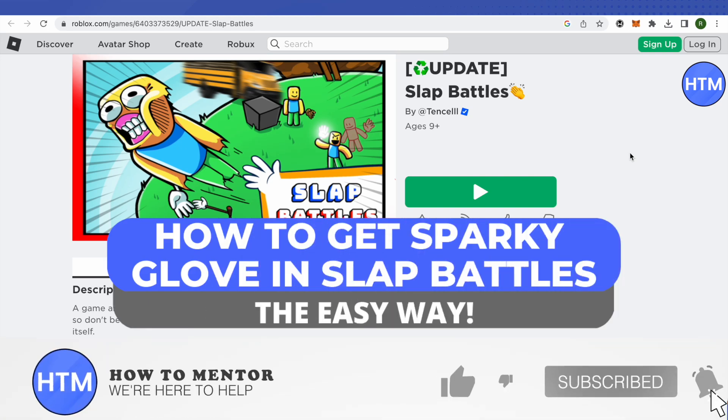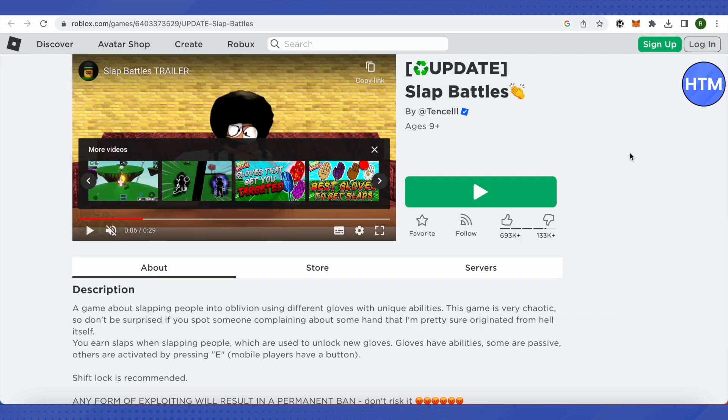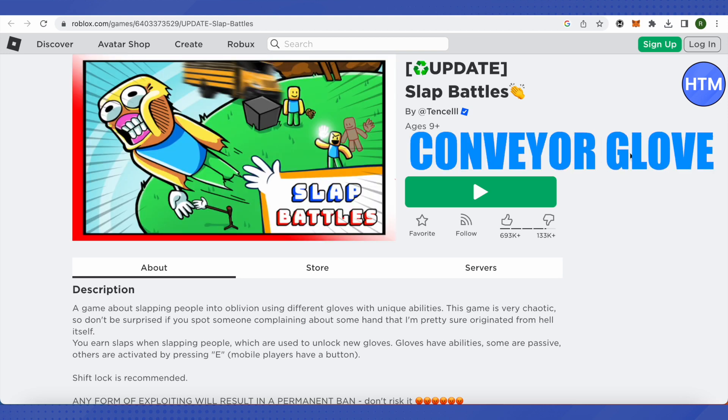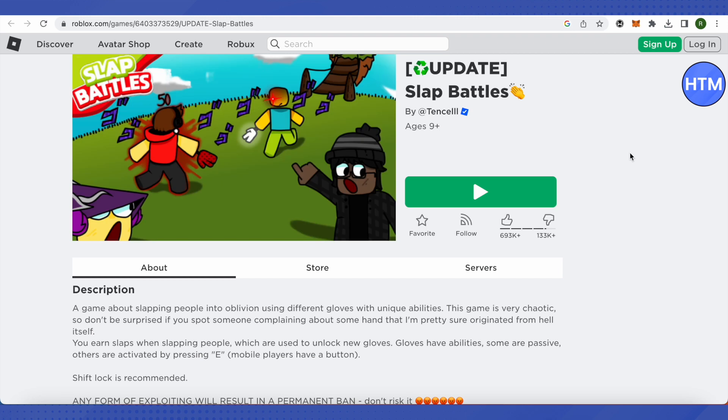Hello everyone, welcome to our channel. Today we will see how we can get a Sparky Glove on Slap Battle. For that, you need to have three people with you, and these three people must be equipped with Reaper Glove, Conveyor Glove, and Overkill Glove. Also make sure that you are equipped with Dream Glove.